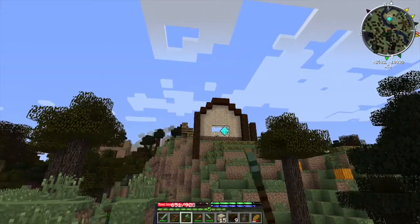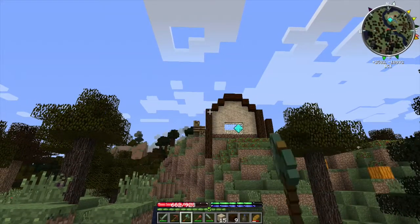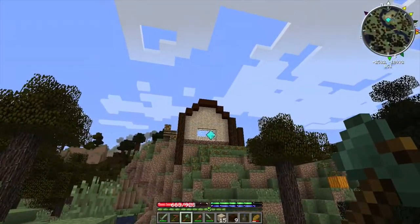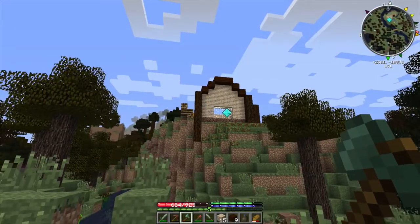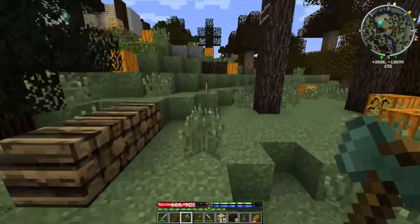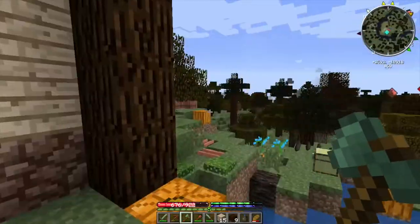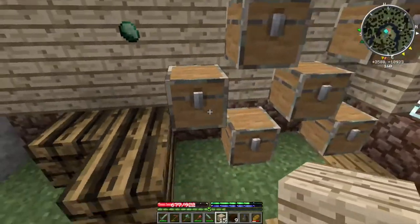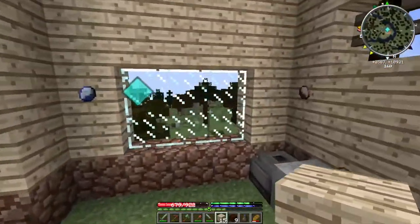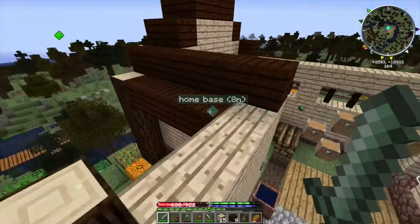I'm thinking a roof shape like that - we're going to do some chiseling to make those look like upside-down stairs. That's the shape I'm going to go for. It looks like we're going to have some space up there too, so maybe I can make some sort of attic. I can't imagine we'd want to hang around in there too much, but it could be for decoration. Once we get some more hickory logs going, I think that's going to be the other wood type that we put in between these chests, just so there's some contrast - they'll look like trap chests. I like that very much.